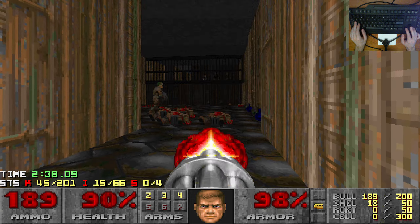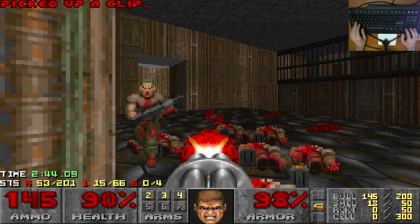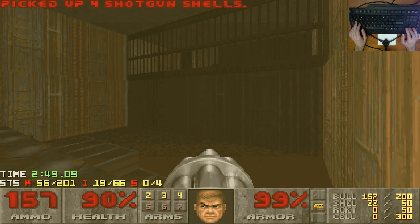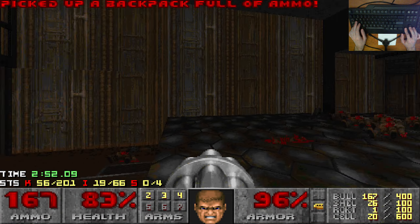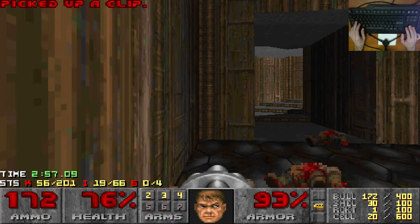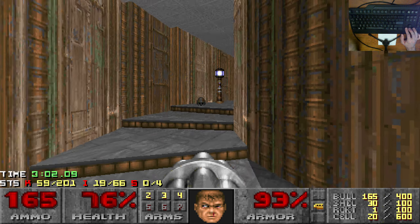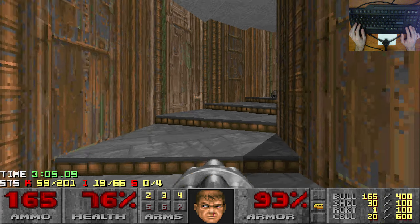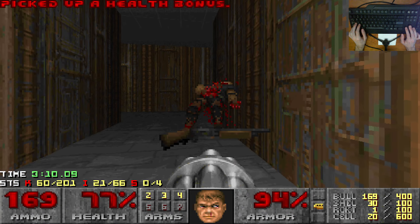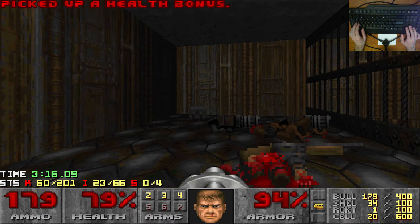Might swap weapons because these snipers up here are pretty annoying. The blood hurts so there is a backpack here that's worth grabbing - ouch. The use of lighting here is really cool. A few TNT maps have cool lighting and I haven't really pointed it out, but yeah - the brightness near these lights and then the shadow. I know a lot of Doom maps from this era did that but it's done pretty well on this map.